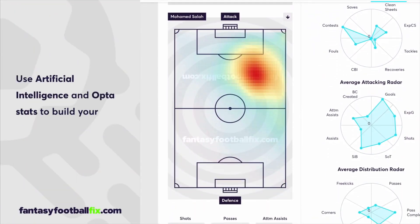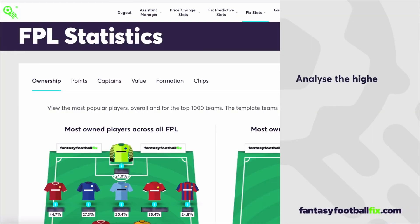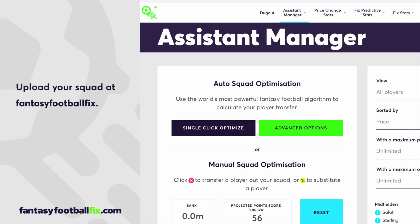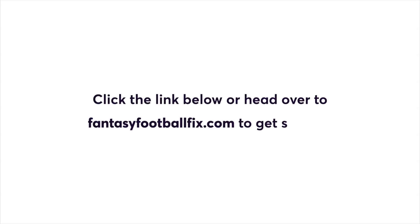Use artificial intelligence and Octostats to build your new squad for the new season. Analyze the highest owned players and most popular starting squad currently entered into FPL. Upload your squad at FantasyFootballFix.com now to improve your FPL performance. Click the link below or head over to FantasyFootballFix.com to get started.